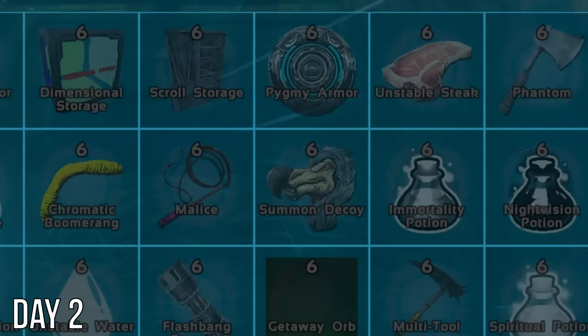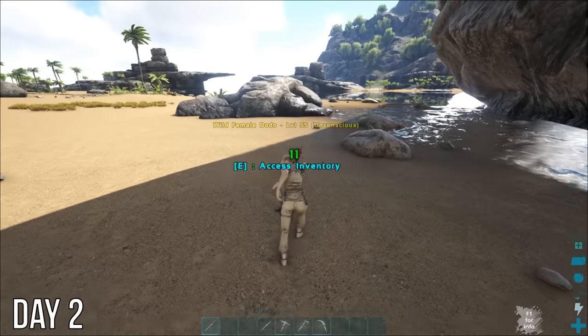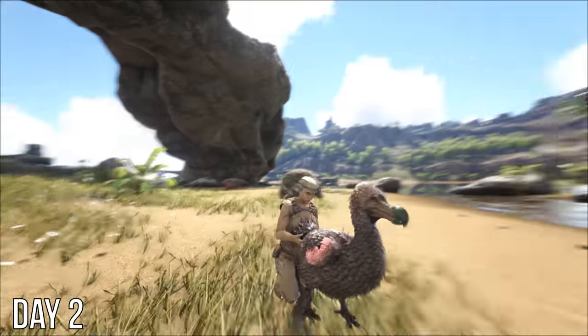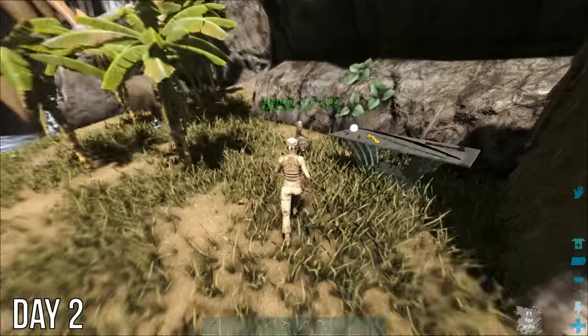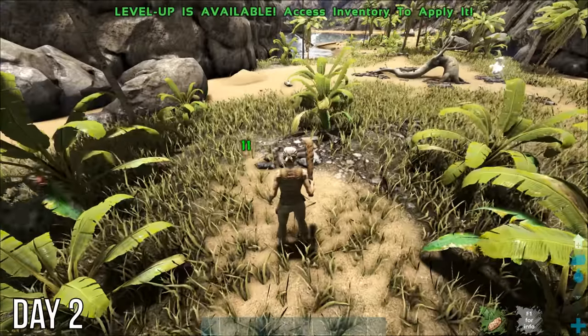Got distracted one more time by the mod engrams, then headed out to tame some dodos. There are normal dinos on this map and they can be tamed the usual ways, but in order to tame the super dinos, you have to use kibble made from eggs of the previous tier with the dino's variant soul and essence. Dodos don't need a mate and sometimes poop eggs, so they'll be a perfect place to start.